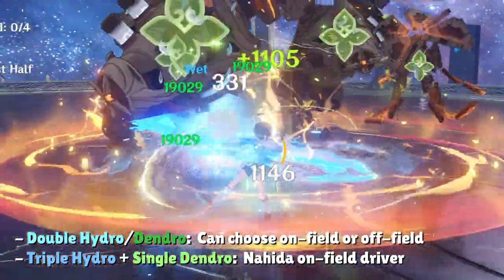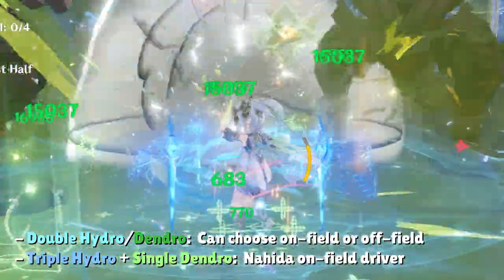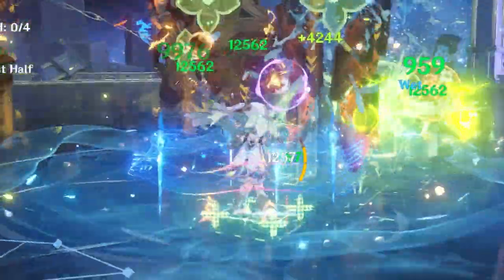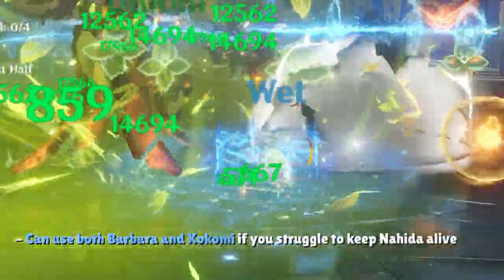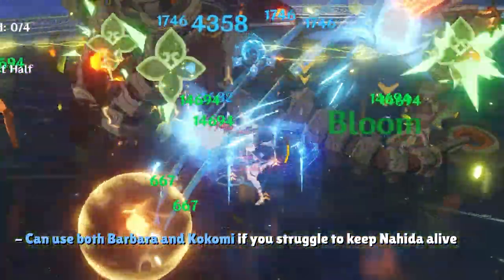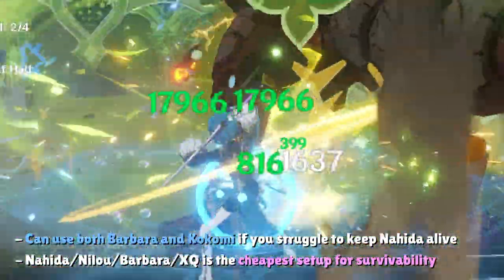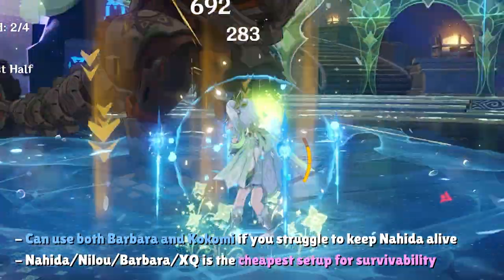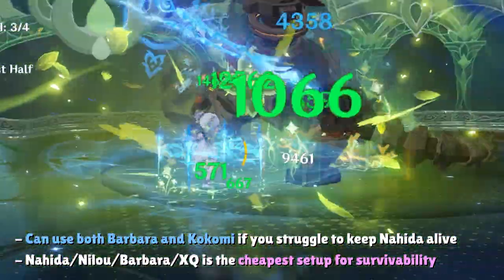Unless you're really good at avoiding enemy hits, you'll take a lot of damage from both Bloom reactions and enemies. In a triple Hydro setup you might need to run both Barbara and Kokomi together, which makes the team extremely expensive with three 5-stars — Nilou, Nahida, and Kokomi. Running Xingqiu and Barbara together with Nahida and Nilou is the cheapest alternative. Although Xingqiu's rain swords cannot block Bloom reaction damage, he can provide resistance to interruption and reduce damage from enemies.